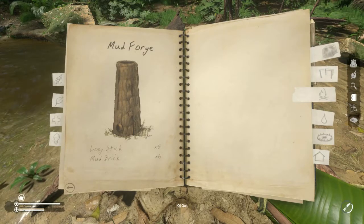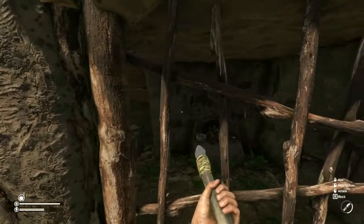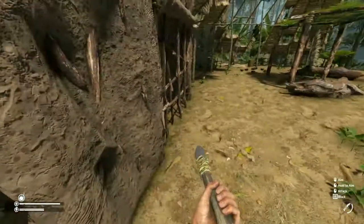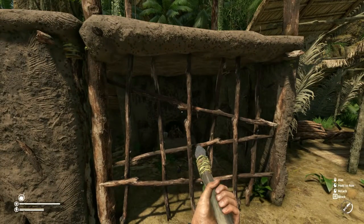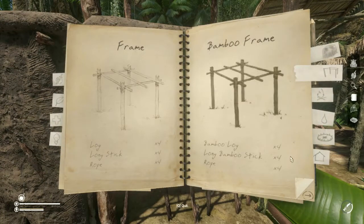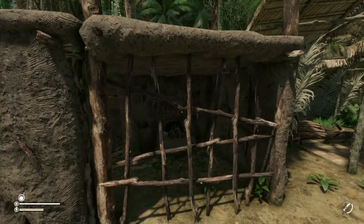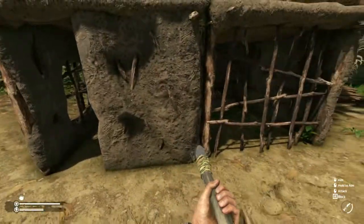We'll look at those in another tutorial, but for now let's look at the mud building aesthetics — it still actually leaks when it rains a bit. I'll show you how to build a mud wall. The first thing is you will have already had to build a frame wall, so I've built the frame and then built the wall against it.